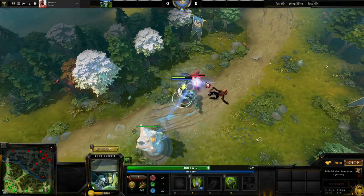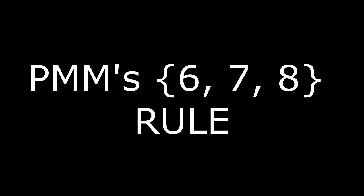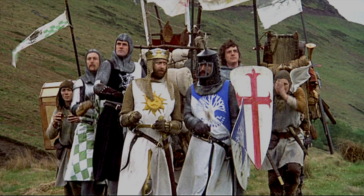But since I finally calculated it, without further ado, here's PMM's 678 rule for last hitting under the T1 towers. I will very quickly summarize the method and the results of the Python script. If you're interested in looking at the source code itself, I have attached it in the description.